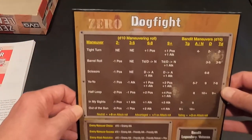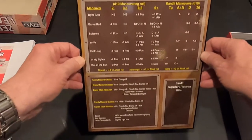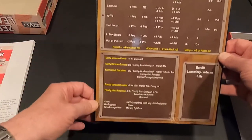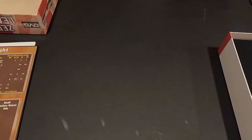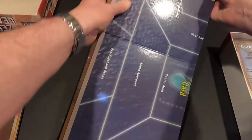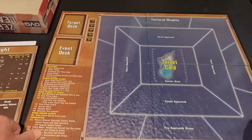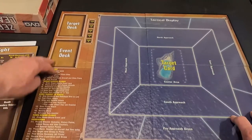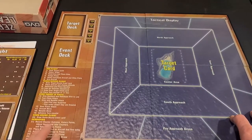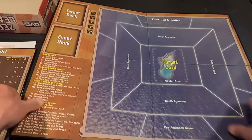This is awesome - here's the next thing out, the mounted dogfight board. This is where we'll do our maneuvers and those things - it's all printed, very nice. And we have our mounted game board - very much like the other leader series. You can see the tactical display, the target deck, event deck. I really like having all the steps you go through for gameplay, and a nice little island there in the middle.